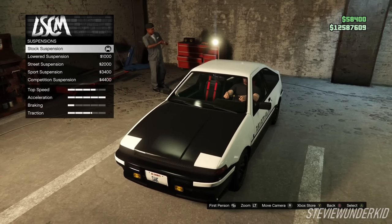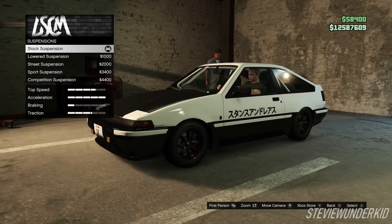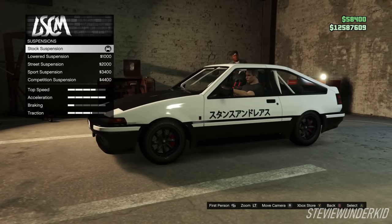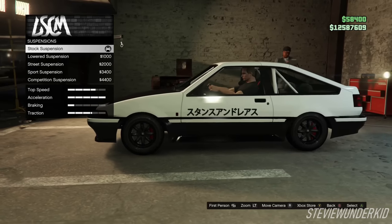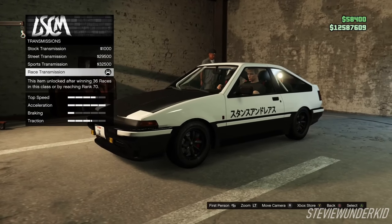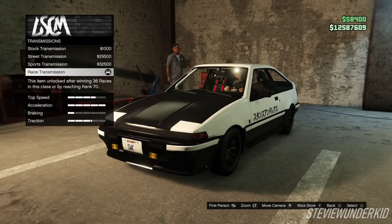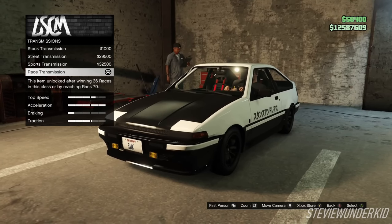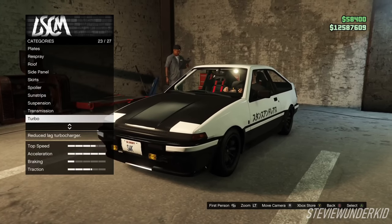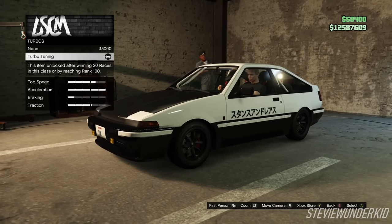Next up for the suspension — this really doesn't impact driftability all that much, and it lets us be more accurate. Takumi's car is pretty high off the ground, so for accuracy we're going to leave the suspension stock. Next up for the transmission — for the sake of the drift build, we're going to want to upgrade the transmission as much as possible so it's easy to re-engage the mid-drive speed boost to carry out longer drifts. Next up for the turbo — because power upgrades are a no-brainer for a drift build, we did go for the turbo upgrade.